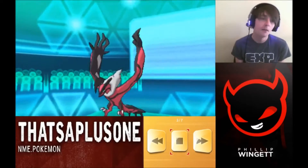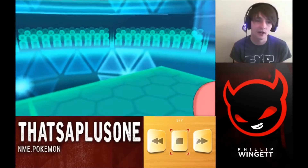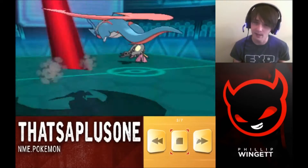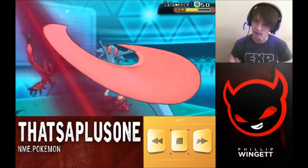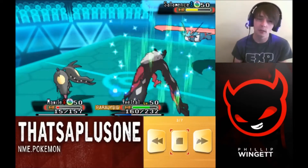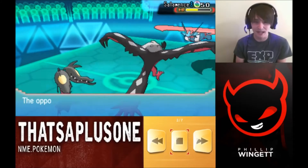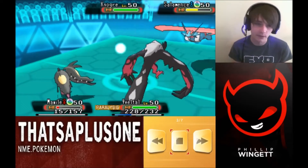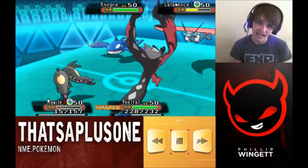I go for Play Rough, picking up the one-hit KO on my opponent's Yveltal. I go for an Oblivion Wing — I thought he was going to retaliate against Salamence. He did use Heat Wave on me, but I take some damage and go back up to almost full HP with Oblivion Wing. That was definitely a good turn for me.